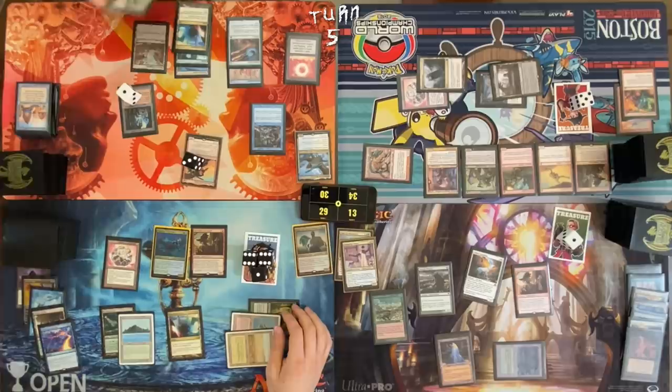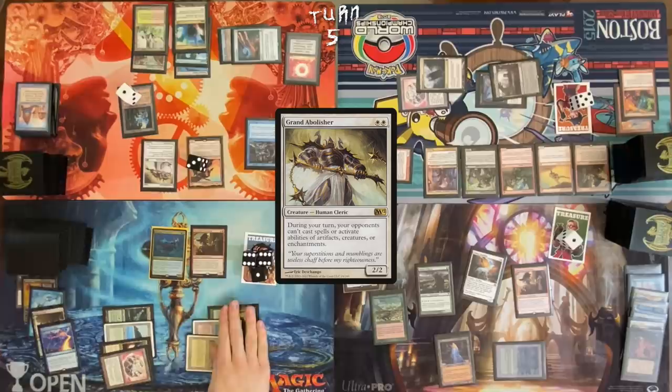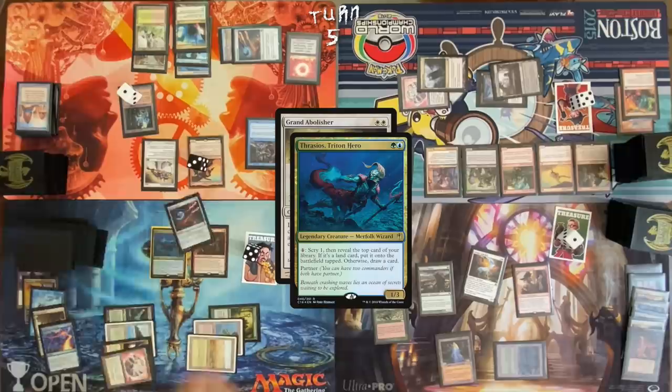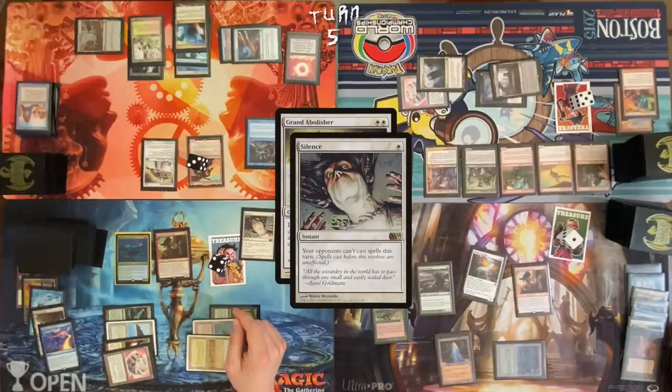Draw. Play a land for turn. Cast a Grand Abolisher. Activate Thrasios. Linvala. Do I really just have to blow all my treasures looking for it? Four cards in your hand — the fact that this could just be bait. One Thrasios activation... one more activation. Reveal Force of Will. Sacrifice one treasure. Ranger. Cast Silence in response to Grand Abolisher. May I draw a card? Yes. Activate Bazaar of Baghdad in response — draw two, discard three cards.